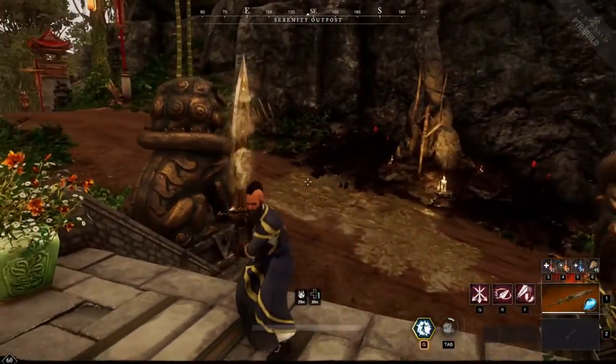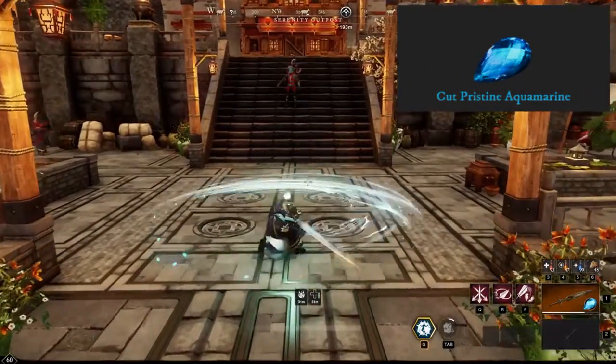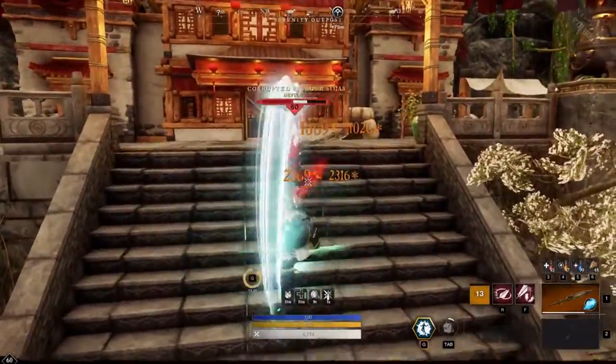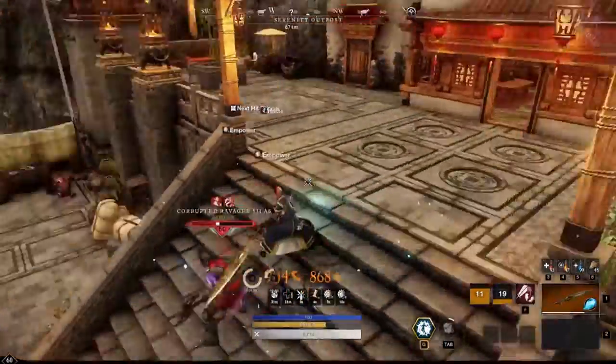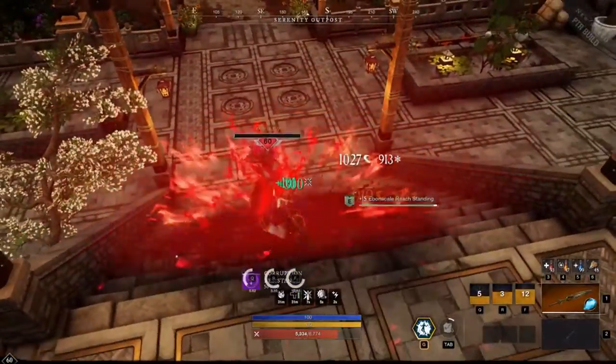Next up is the ice effect, which is achieved from the aquamarine gem. In my opinion this is the least good-looking effect, and since many people run ice gauntlets and it's such a powerful weapon, I can see many people having effects on their gear that lowers incoming ice damage. But if you really do love how this effect looks, then go for it.